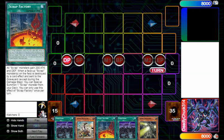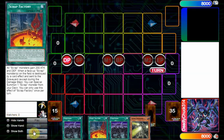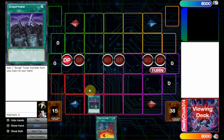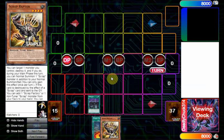It's basically: discard this card, search anything you want. This was a first hand and it's perfectly playable. Scrapyard searches the card, and Fossil Dig searches the card because it is a dino. The card is insane — it is Scrap Raptor.